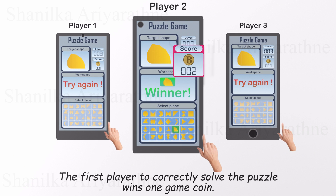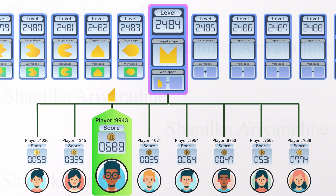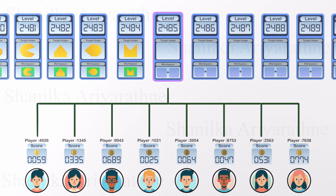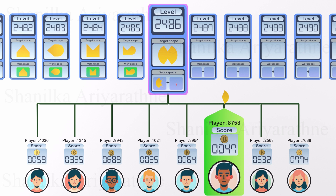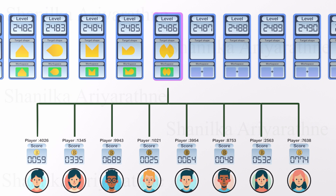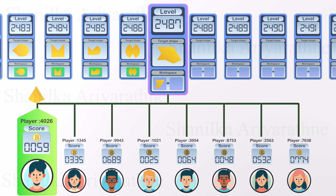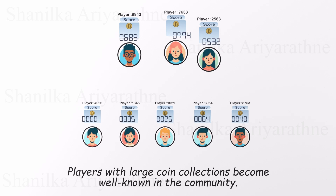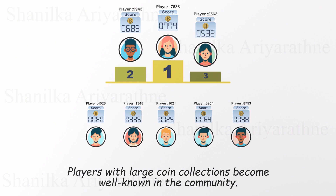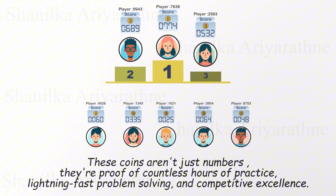Let's zoom out and see the bigger picture: thousands of players competing from all around the world. With every victory, their coin collection grows. The more coins you have, the greater your legend in the game. Picture it like a high-speed puzzle race — everyone sees the same starting piece and target, but only the fastest solver grabs the win. As the game grows in popularity, players with massive coin collections become icons in the community. Their coins aren't just trophies — they're badges of skill and countless victories. With thousands of coins to their name, these players become legends: respected, admired, and known for their mastery of the game.